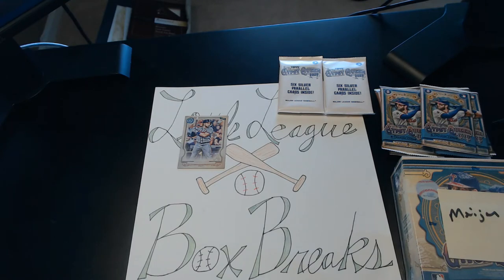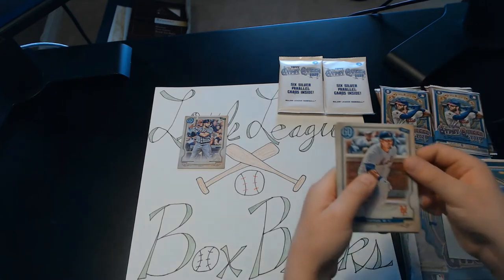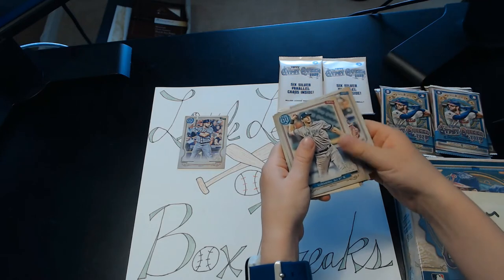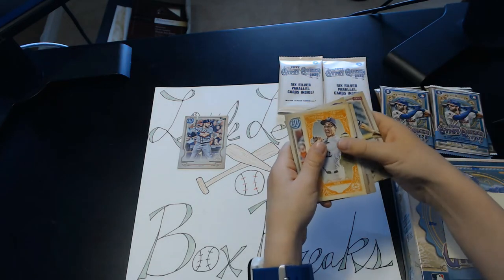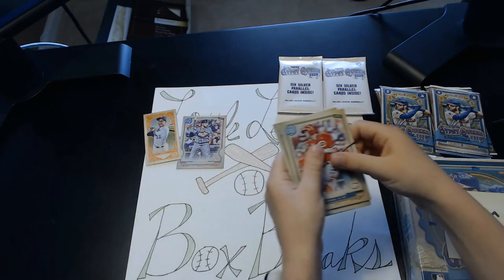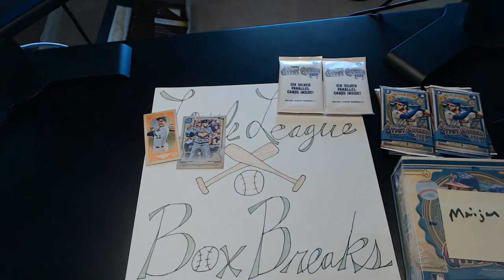Walmart's going to be on the left side of the Little League Box Breaks thing and Meijer's going to be on the right. Wilson Ramos, Eric Thames, D.J. LeMachio, and then a Fortune Teller of Christian Yellich, N. Senzel, Aaron Savalle rookie. And that's it for that pack.